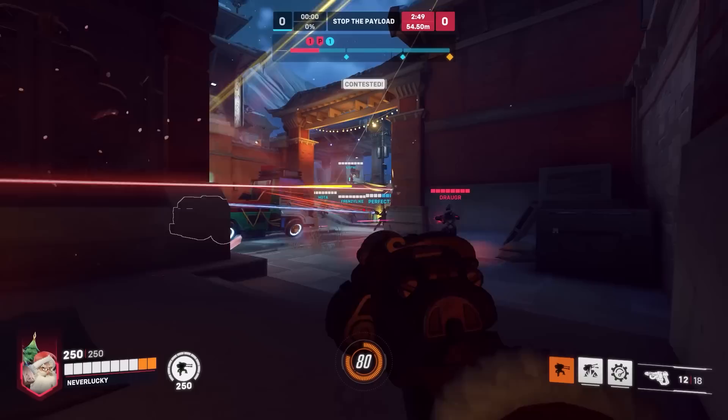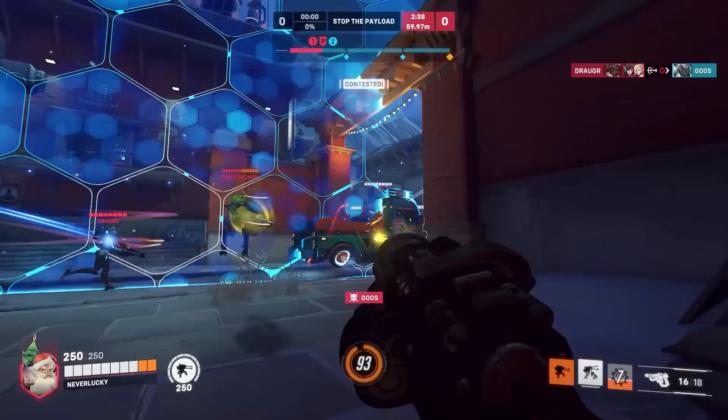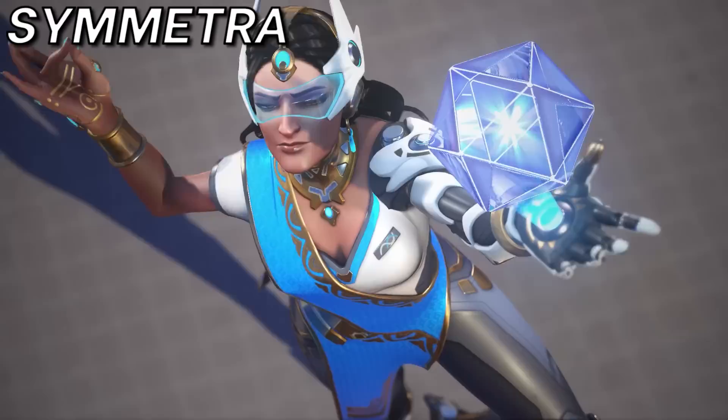If you need to counter an enemy Sombra, Torbjorn is an easy choice. Torbjorn himself is very safe versus Sombra's hacks — thanks to his armor and Overload, he should even be able to survive EMP attempts. Setting up a defensive turret angle is the best counter in the game to Sombra trying to hack your team: as long as the turret doesn't already have a target, whenever Sombra reveals herself to start a hack, it will instantly acquire her and cancel the animation. And if Sombra manages to catch your team in a big EMP, you can counter it with Molten Core, stopping the enemy team from following up and securing kills.